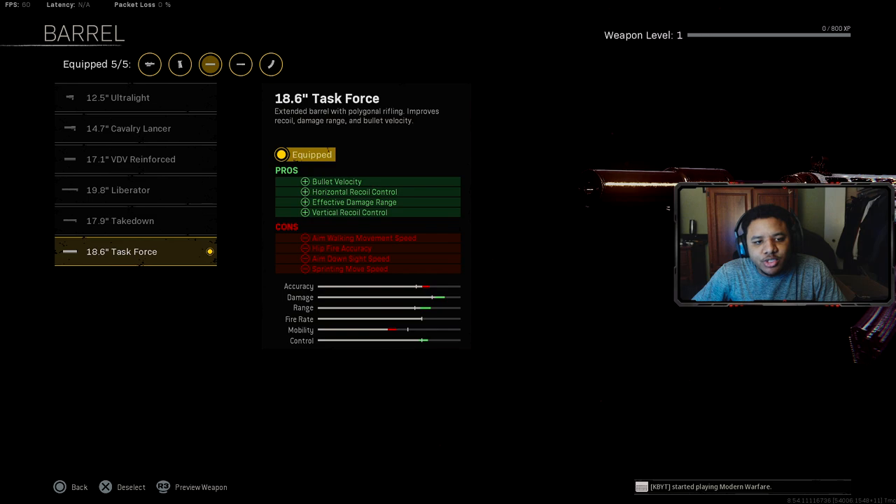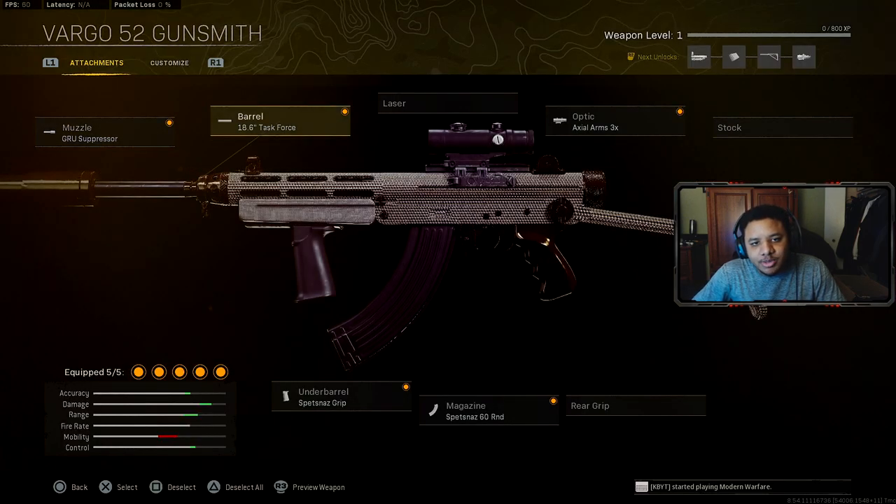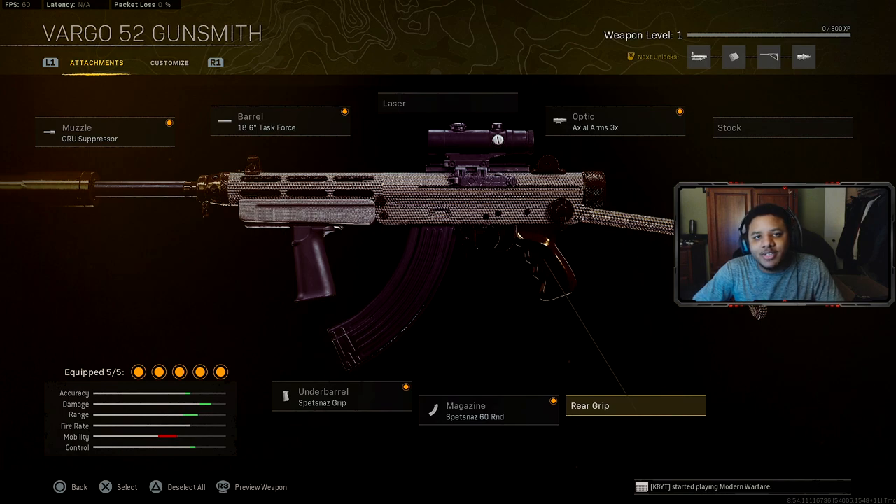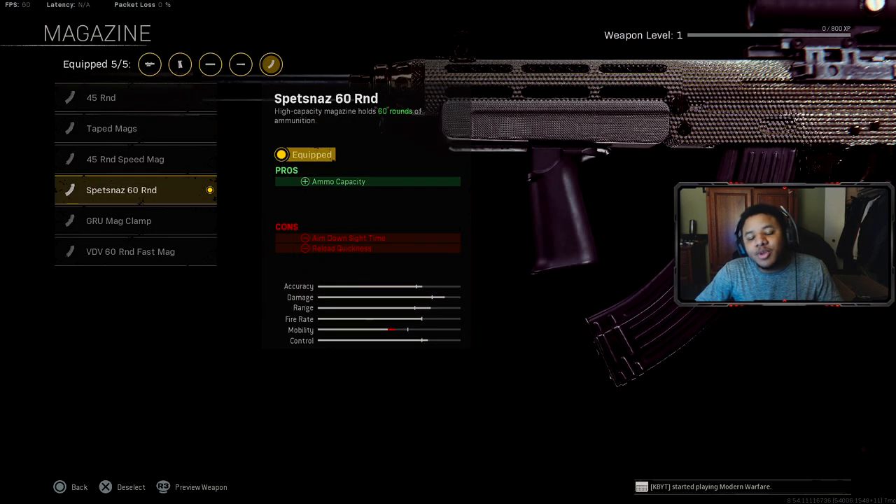For the barrel, 100% use the Task Force Barrel. These are like the best two attachments for any type of Cold War gun, especially for a good long range setup. For the optic, it's really just up to you guys, but almost 100% of the community always uses the ARM3 timescope — it helps with the long distance range fights. The Vargo 52 is almost like a Fara 83 and an XM4 mixed together. It has a faster fire rate, which means you'll run out of ammo pretty quick. If you want to see gameplay on it, check it out on my channel.